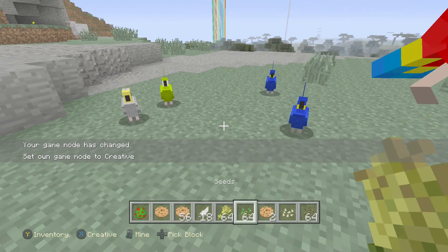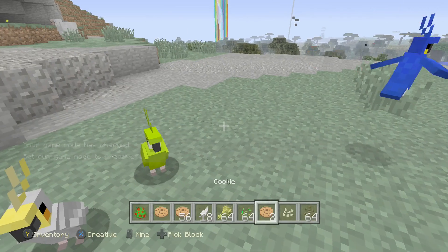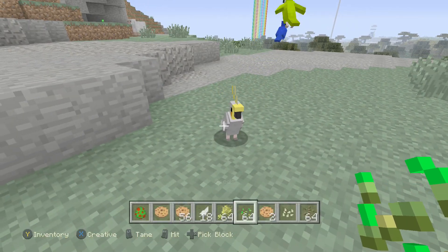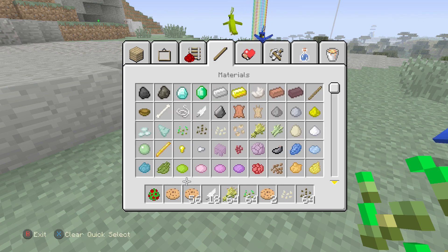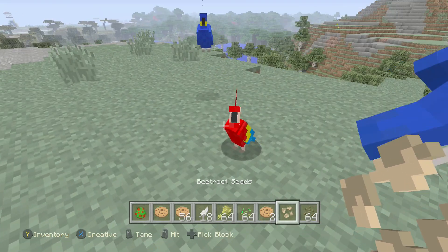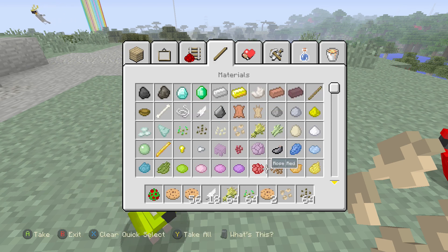Pumpkin seeds — you can tame parrots. Melon seeds — you can tame parrots. You can use any different form of seed to tame a parrot, which is really awesome. And once you've tamed them, I'll show you exactly how you can use them and all the different abilities. You can even use beetroot — let's try this, see if beetroot works. Yes, you can use beetroot. You can use those four seeds. I believe that is it.